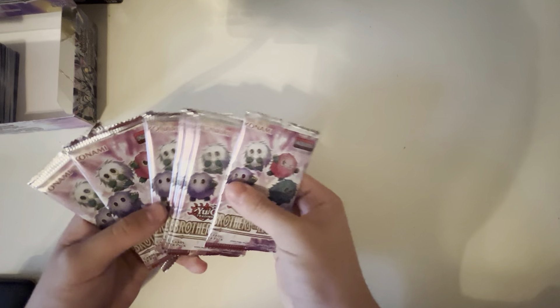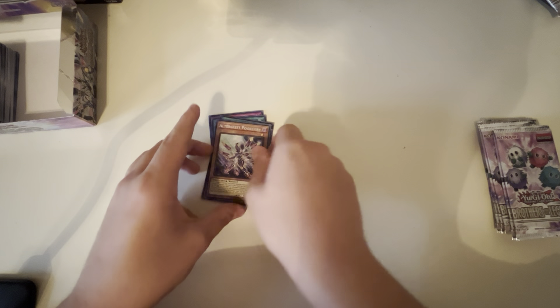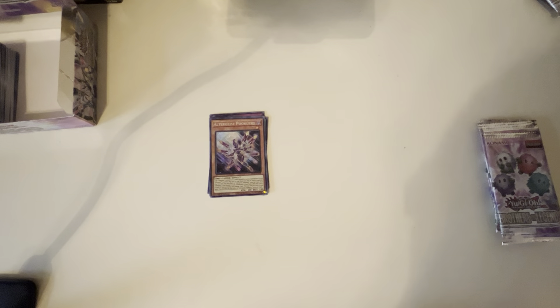No one's gonna even want to face my Utopias. We got Summon Storm, Left-Hand Shark, Appliancer Conversion, Star Load — and that new Starving Venom Fusion Dragon, Starving Venom II Dragon. Why is it weaker? It has 2,500 instead of 2,700 — I don't know why it's weaker than the regular, but I don't care. We got some of the best pulls, we got all the Utopia cards.